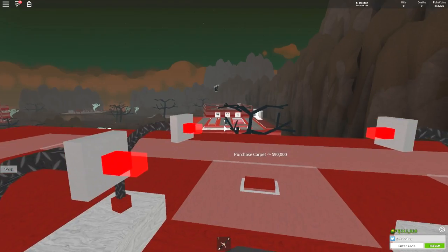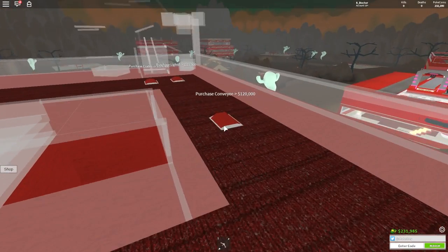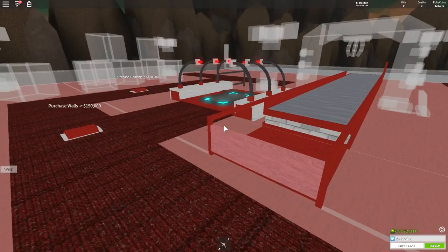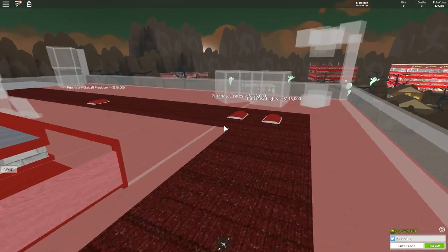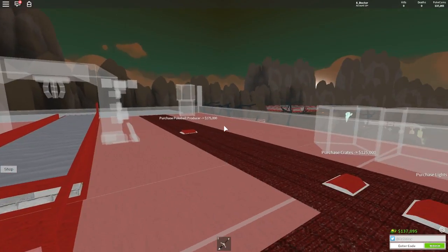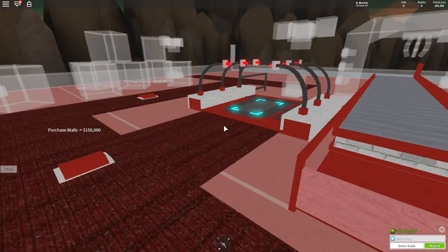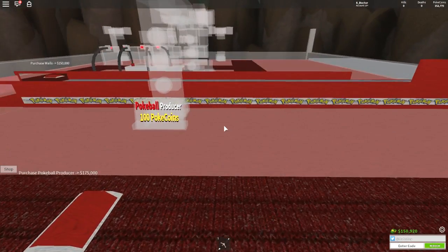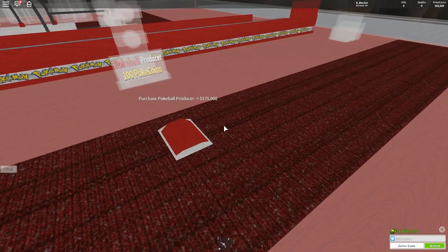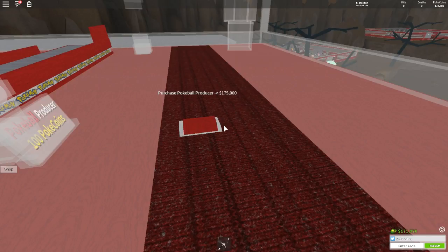$90,000 for a carpet. We are going to get more — another conveyor! And then the Pokeball producer for this floor is $175,000. That shouldn't take us too long to get. Then we're going to have to purchase all the staff. I repeat myself countless times but hopefully we can get more. It looks like they've got a fourth floor over there. I'm hoping that once this Pokeball producer comes in we can get a bit of extra cash once it's in. It's 100 Pokecoins per one. We're at $170,000 — a few more thousand and we can get this one. Boom!